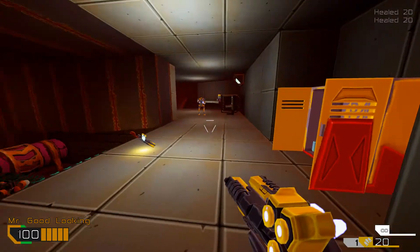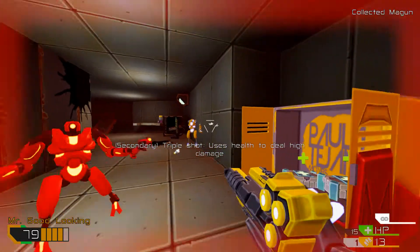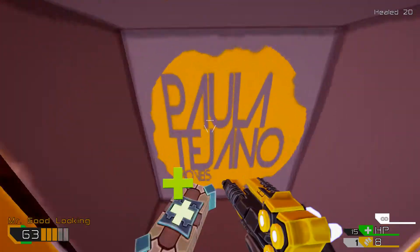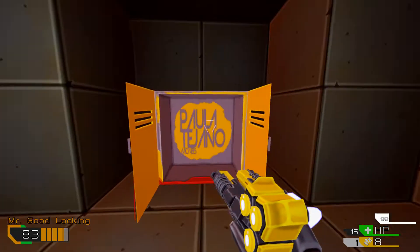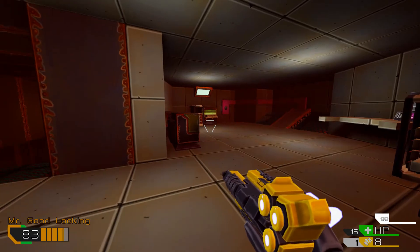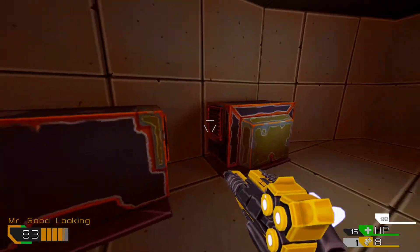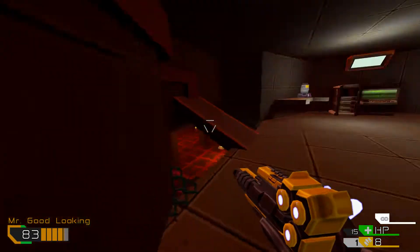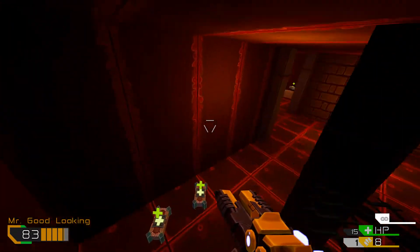My secondary fire basically unloads three shots at once — if I'm dead on I can really massacre an enemy — but it seems to take a blip of health away. So just like your classic 2D beat-em-up brawlers, your special attack in this game has a drawback. You don't want to use it unless you really have to, or you've got a really tough enemy to deal with.